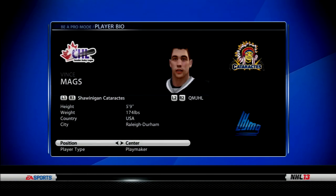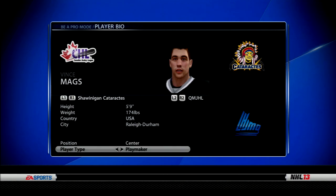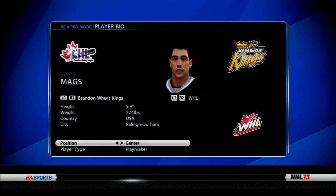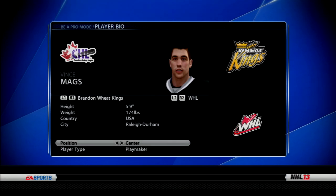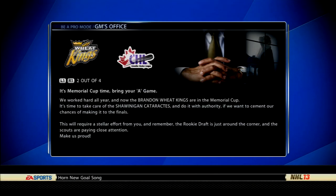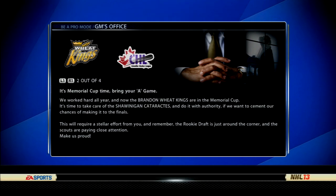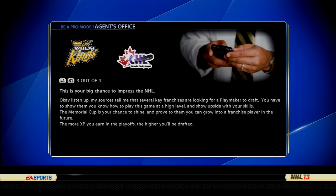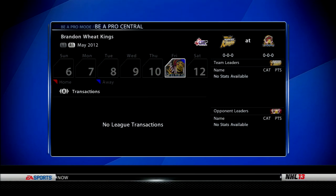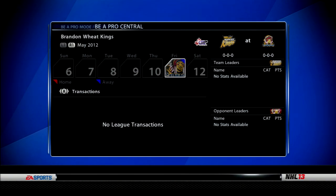We're finally ready after almost 45 minutes of playing around trying to figure out how to do this. Here we go — our center playmaker. I already randomized this. We're going to be a Brandon Wheat King. The 5'9", 174-pound man is going to try to be drafted into the NHL. We're going to start out in the Canadian Hockey League. Welcome back to another Be a Pro. This is the first time actually recording a normal non-goaltender Be a Pro. I'm doing it in NHL 13 because this is such a great game. We're doing this because someone suggested going back to play NHL 13's Be a Pro mode because it was so good.